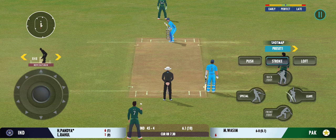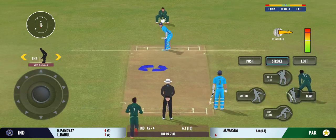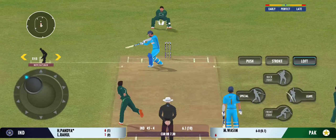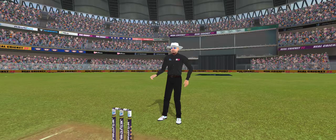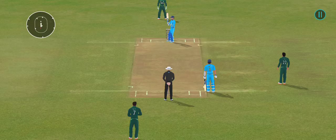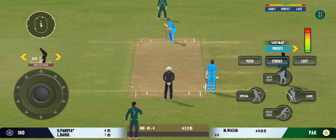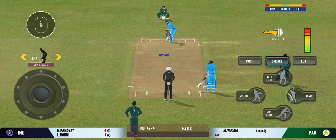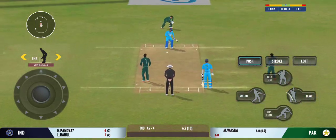The batters need to start taking a few risks now — the scoring rate at the moment is a crawl. That's the beauty of the delivery; the bowler is really unlucky to not get an edge on that one. That previous delivery must be playing in the batsman's head. Well bowled, a ripper.